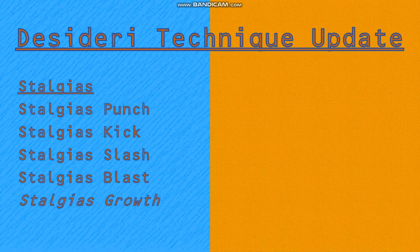Stalgias Growth is a Desideri technique that allows Stalgias to grow in height for three minutes at a time after charging amber-coloured Desideri energy throughout her whole body. However, this technique exhausts Stalgias after using it.